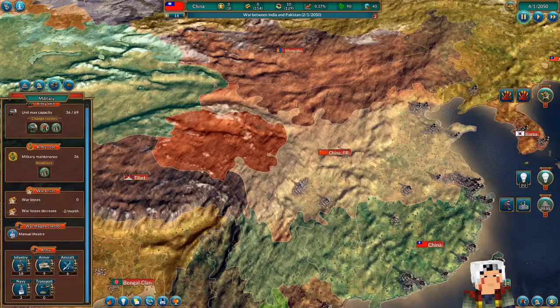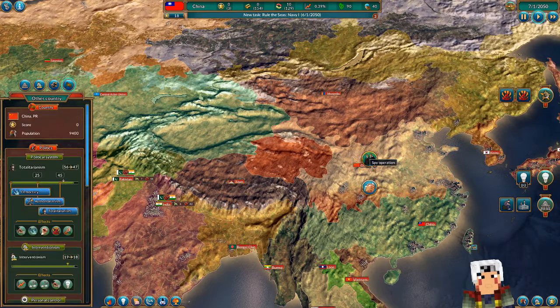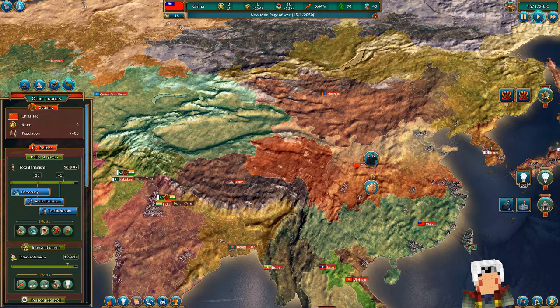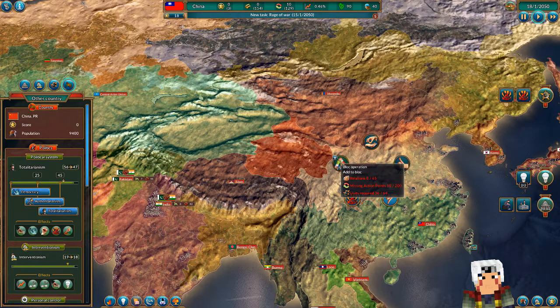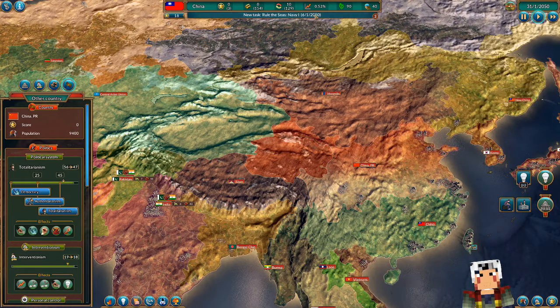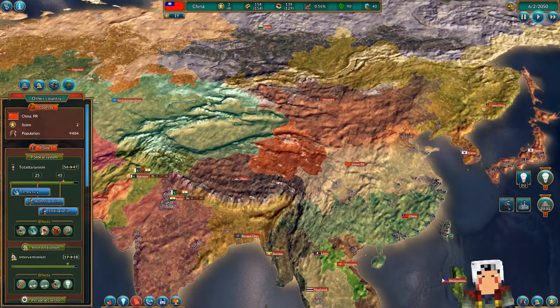Can't do anything here right now it seems, so let's let the world move on. Need action points for everything. Relations: 0 of 65 — oh that's very nice. The only thing we can do is decrease relations and it doesn't cost anything. I guess we need some points first.